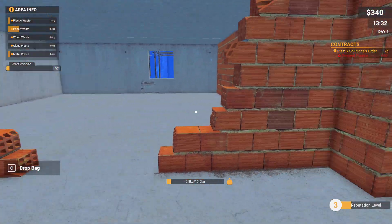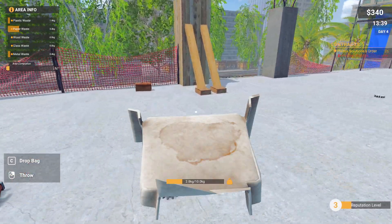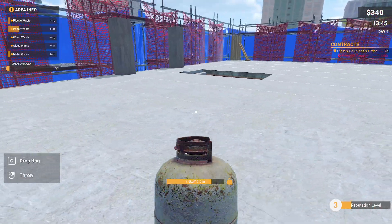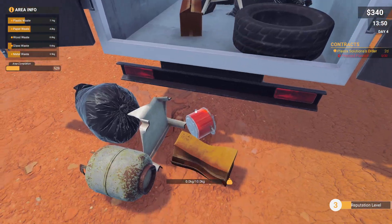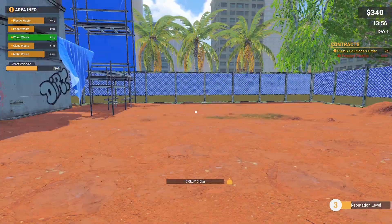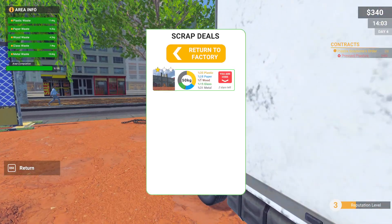All right, is that the second floor? Yes it is — that was very quick. Oh god, almost fell. This is the last floor — I like this place. I hope that's everything. This is not everything — oh we don't even have any wood. Okay there's only one wood piece. Just one paper left and this is gonna be it. Return to factory!